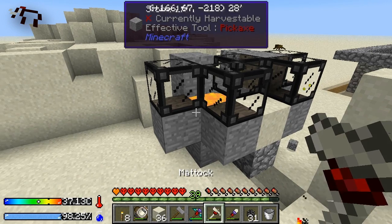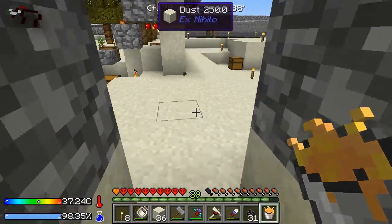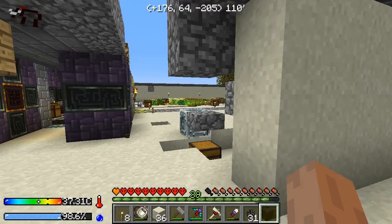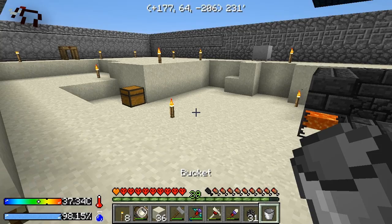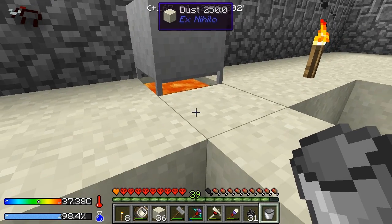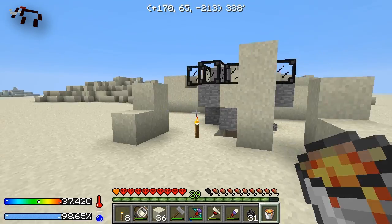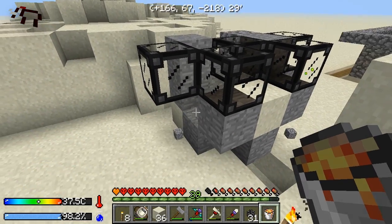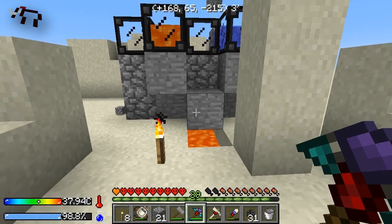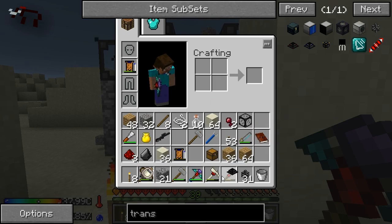Let's just do regular old lava instead. The pyrotheum literally evaporated my water, so whatever — let's just use lava. Hmm, I turned everything into stone. It's like a Medusa block. Okay, I think we've done it now — wow, look at that, everything turned to stone. Let me see what happens if I connect the transfer node to it.